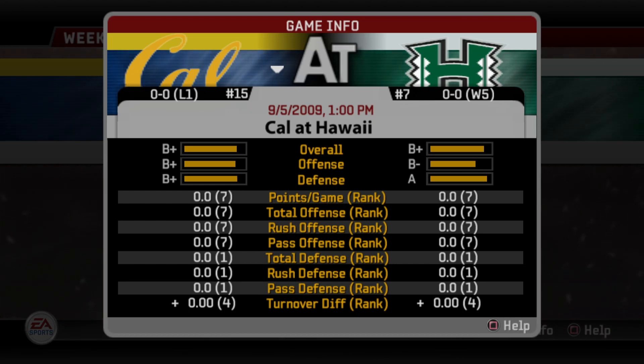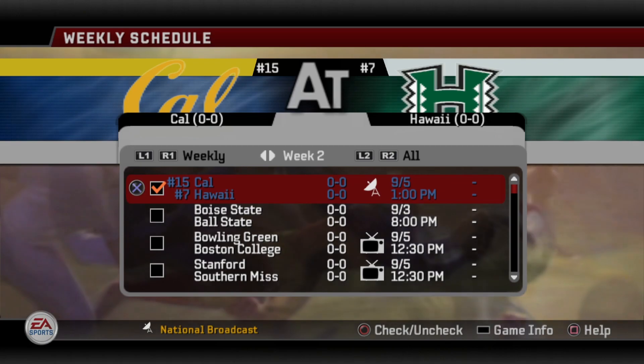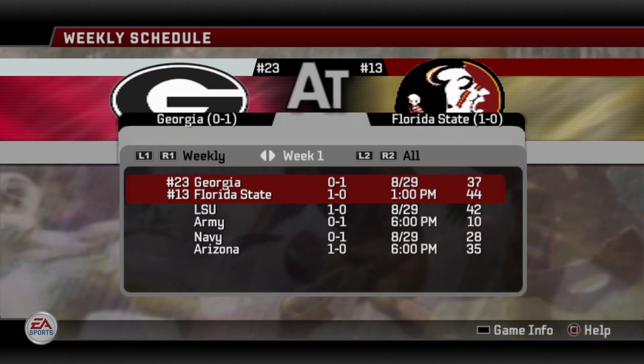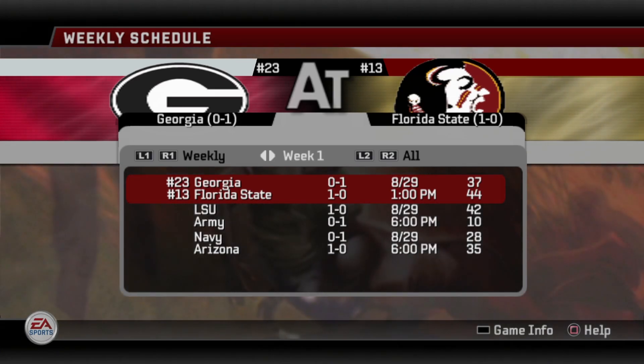There's similar talent among both teams. I'm not going to show you the team info pages because neither team has played a game yet, but Cal runs a basic pro-style offense and a 4-3 defense. We are entering week 2; a few games were played in week 1 — Florida State beat Georgia, LSU beat Army, and Arizona beat Navy.